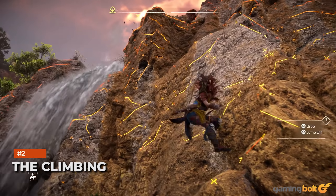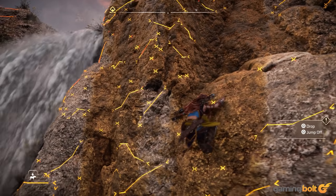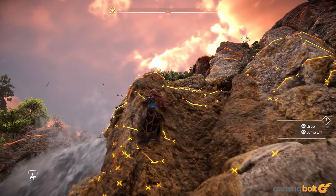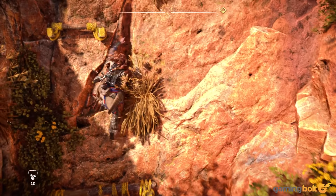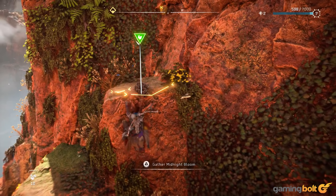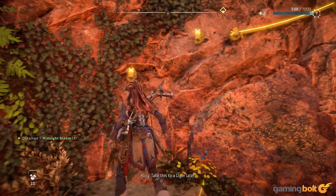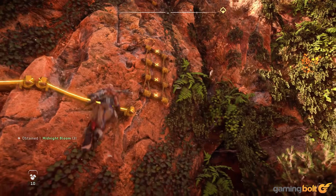The Climbing. Going hand in hand with the Shield Wing's efforts to make traversal faster and more enjoyable, climbing in Horizon Forbidden West also sees significant improvements. Where Horizon Zero Dawn's climbing was painfully limited — not only in how little of it there was in the game, but also how excruciatingly linear and guided it tended to be.